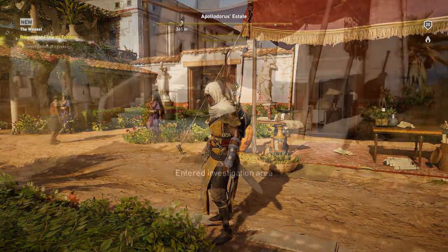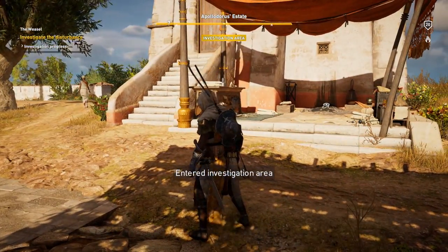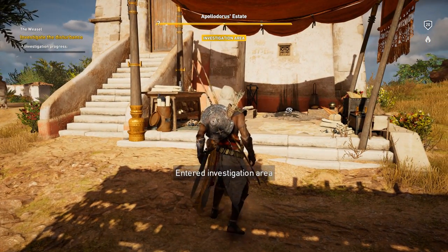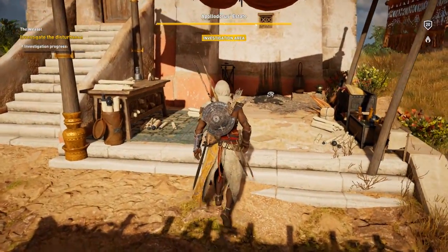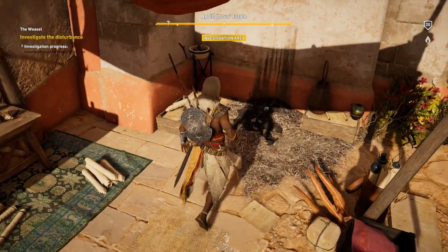Once you've acquired the quest, we need to interact and investigate a few points of interest. The first point that we need to investigate is right here next to the staircase in front of the building. So just go ahead and interact with this point and let's see what happens.